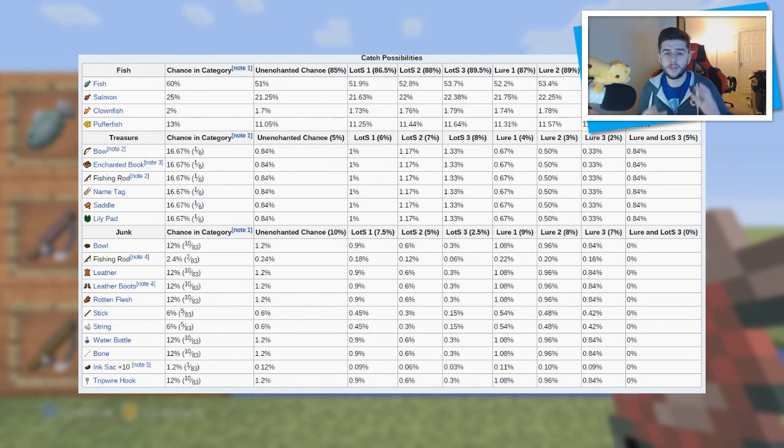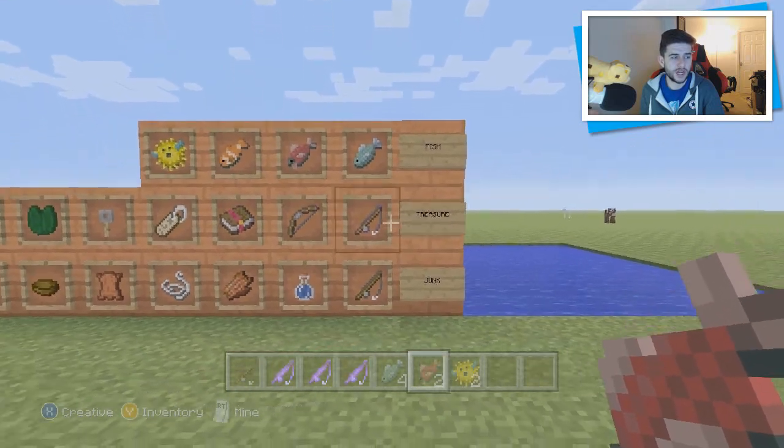If you guys look on screen right now, this is the percentage list of things you can get. With luck of the sea it increases your chances of catching fish quite a lot. Luck of the sea one gives an 88.5% chance of catching fish — a 51% chance of catching normal fish, 21% chance of salmon, 1.73% chance of clownfish, so clownfish are extremely rare — and 11.25% for puffer fish. Getting yourself a bow or any treasure with luck of the sea three is only 1.33%, so it is rare. Getting junk with luck of the sea three is a 0.3% chance but it is increased by 2.5%. You guys can check all of that out in the description on the wiki page under categories fish, treasures, and junk.